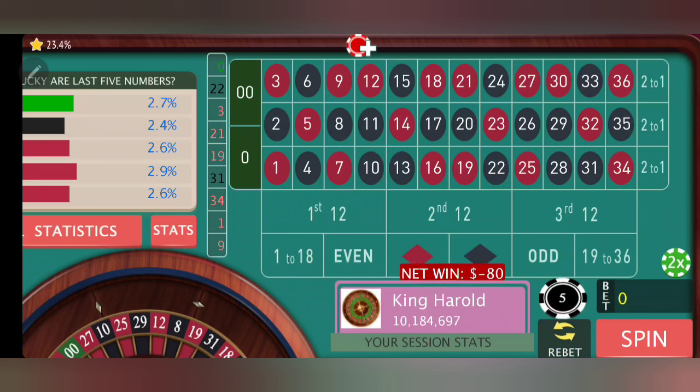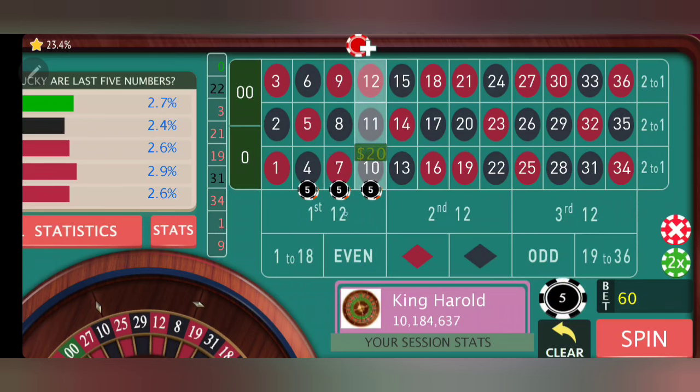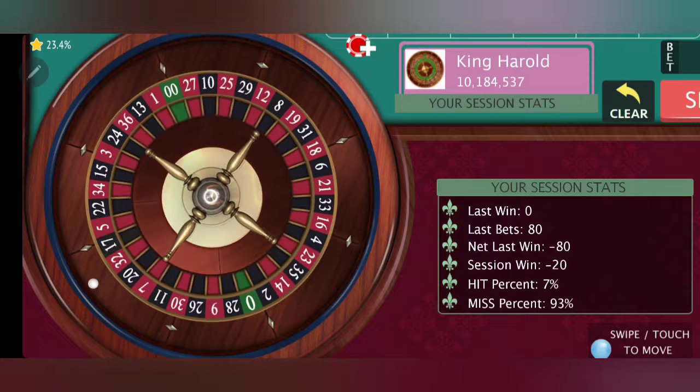So now we're going to go to a $20 bet on Streets 4, 7, 10, 13, 16 — skipping to $28, $31, and $34. We've got a $20 bet, $160 bet total. That's where we're always going to be lined up as we're moving left to right. And we're at a $20 bet.